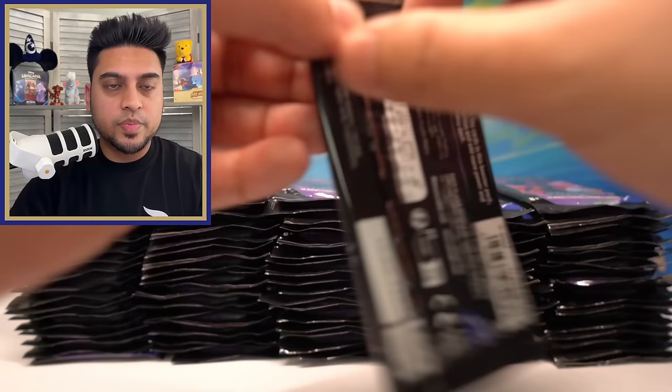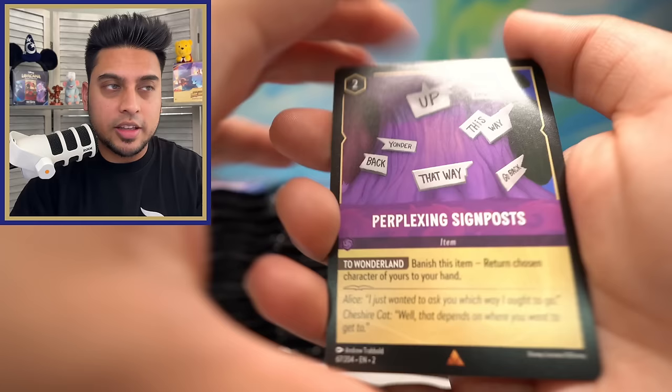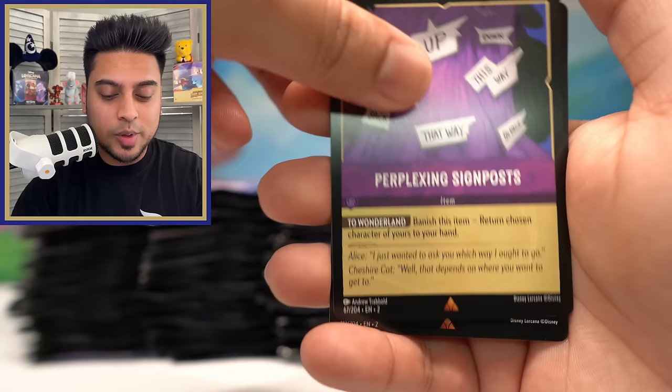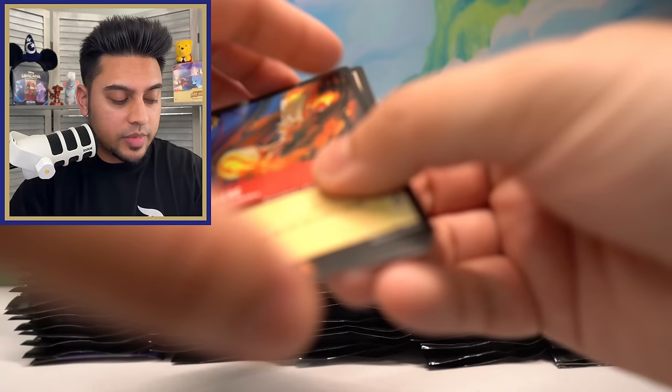One video idea I have for the future is doing a State of Lorcana video based on my opinion — how things are going, some improvements they can make. Let me know in the comments any improvements for Lorcana in terms of their cards. I would love to bring that into a State of Lorcana video. Perplexing Signpost, Lumiere, and Pacha — another nice looking shiny foil there.